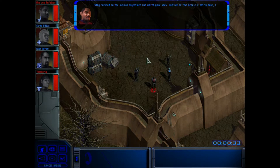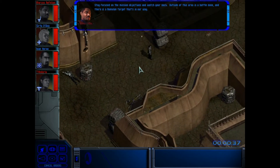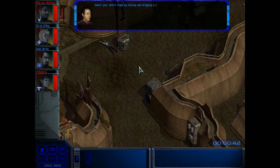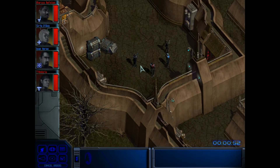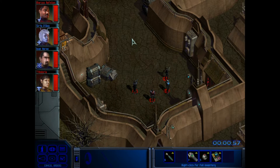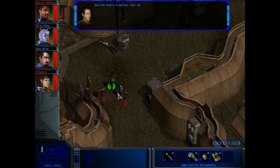Stay focused on the mission objectives and watch your back. Outside of this area is a battle zone and there's a Romulan target that's in our way. Select your entire team by clicking and dragging a selection box around them. When they are selected, click an area behind the Romulan to move the team into combat position. So this is basically, as I say, Commandos — in Star Trek. But a bit poorer, to be honest.